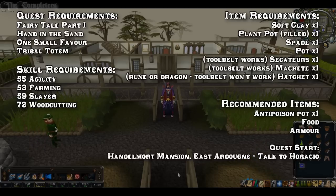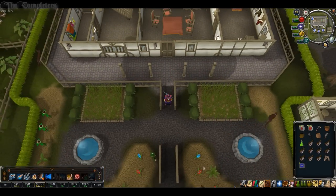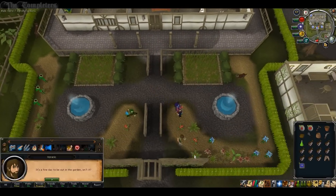Recommended wise, I would bring along an Anti-Poison Pot, some Food and Armor. To start this, you'll need to head to the centre of East Ardy and go ahead and talk to Horatio.